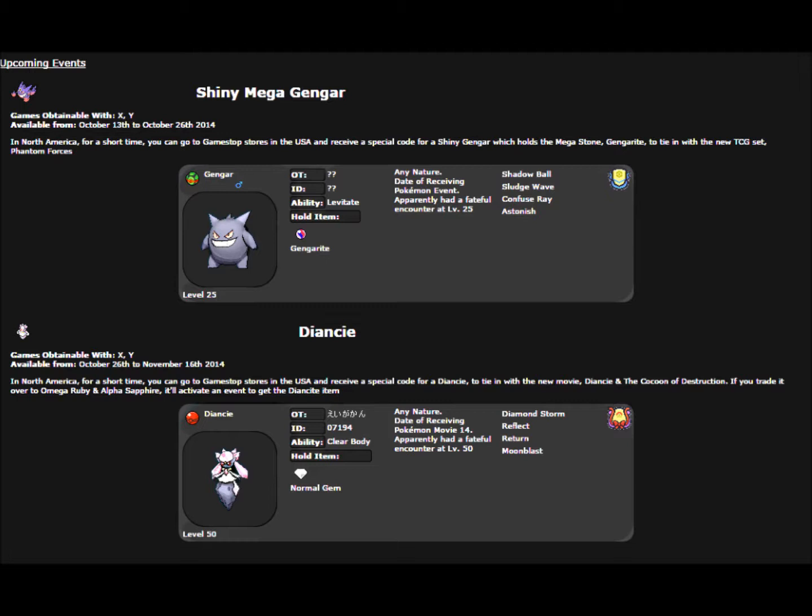Both are coming to North America at GameStop stores, so you're going to have to ask for a special code — basically how you got Pinsir and Heracross, those Mega Stones. All you got to do is ask for the code and they'll give it to you. Gengar starts on October 13th to the 26th, and the trainer ID and all that stuff will be adjusted to you. The nature will be random as well as IVs, so if you want to go ahead and soft reset in order to get the perfect Shiny Mega Gengar, go ahead — it's all available.